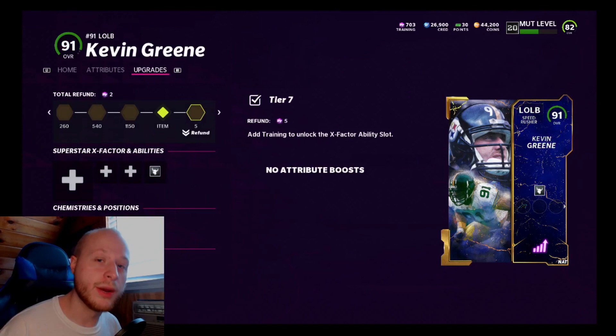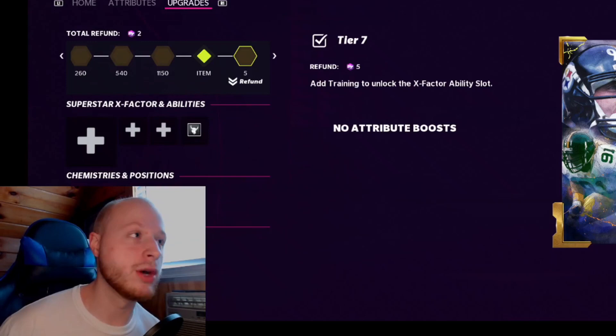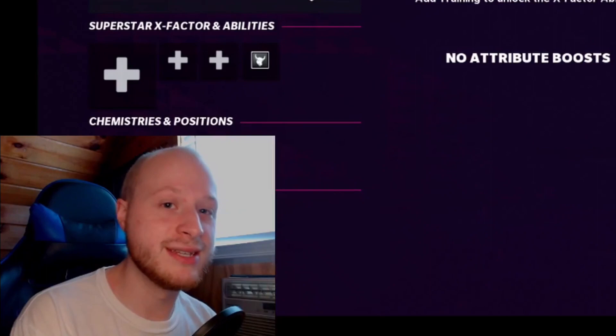Kevin Green was mainly known for being on the Steelers and he played really well for them for a long time, but he also was on other teams as well including the 49ers, the Panthers, and in 1996 — I believe that was the year he was on our team.